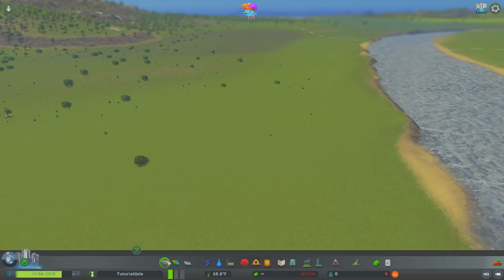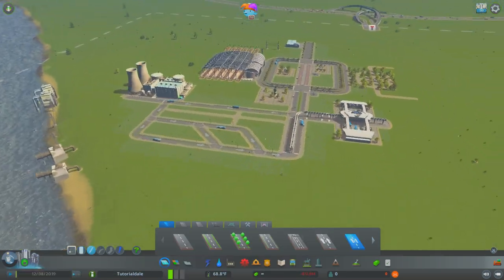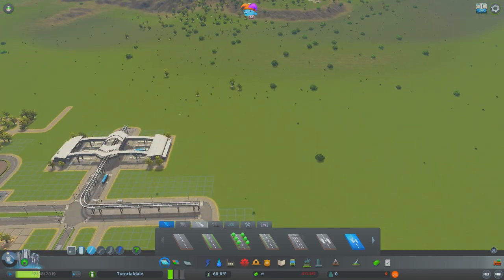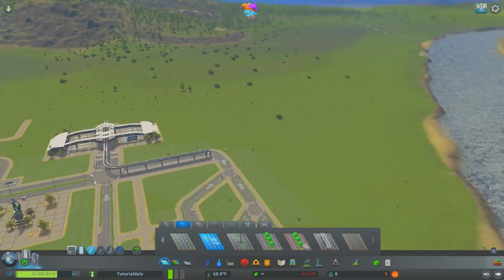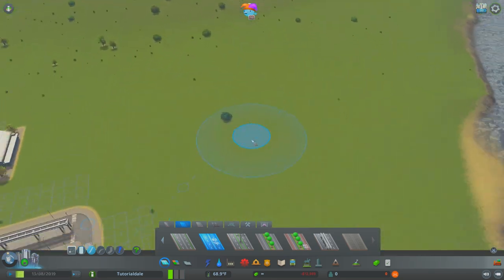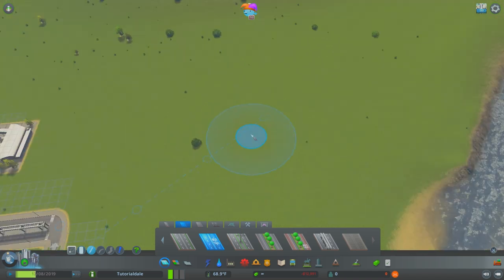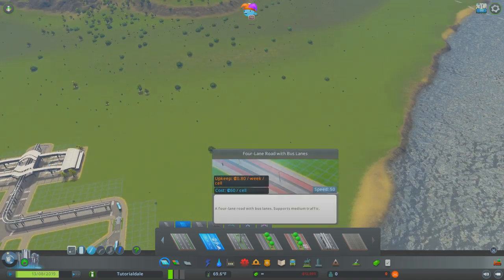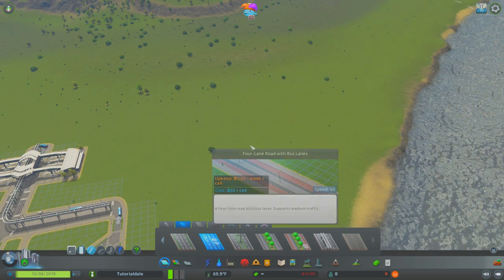Okay guys so welcome back to Tutorialdale. This is where we built our transport hub last episode. We're going to carry on building on this map and hopefully turn this into a little mini tutorial city. To start off we're going to be using the medium roads and we're going to kick off with a four-lane road with bus lanes.